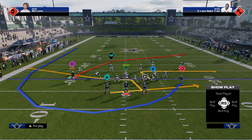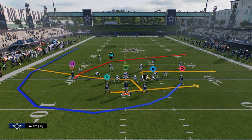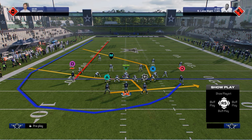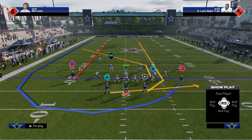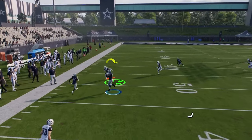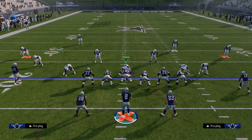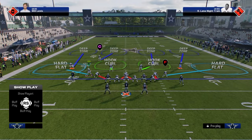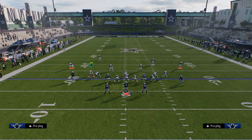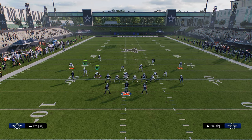Another play I like in my arsenal is a seam streak to Tyreek Hill, a tight end post, and a basic streak on the backside with the running back coming across the formation. With a little play action, we're looking for the tight end post in that pocket of the field. We're anticipating that they will switch stick onto the hard flat defender and climb up to take the cheat wheel, so the TE post becomes available.